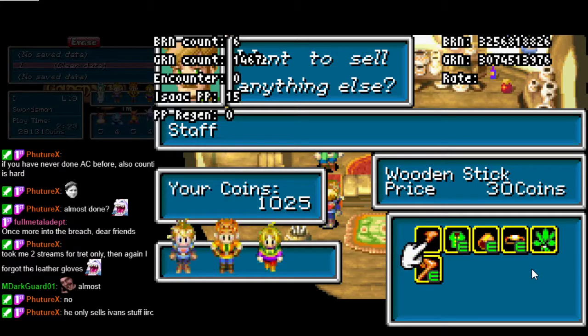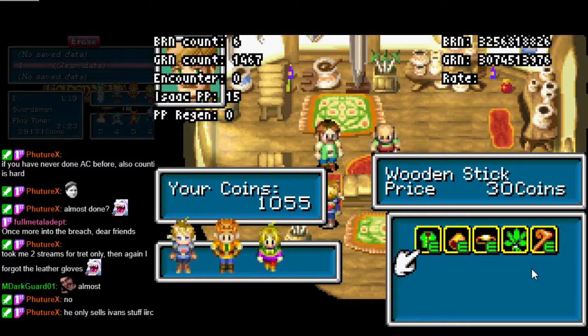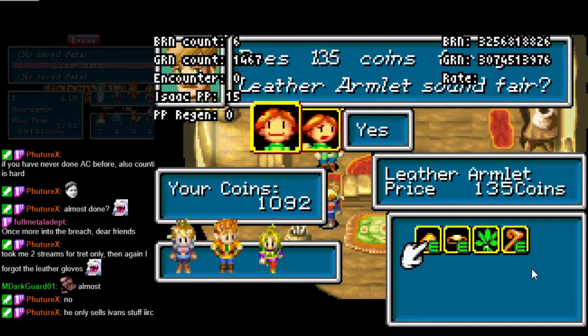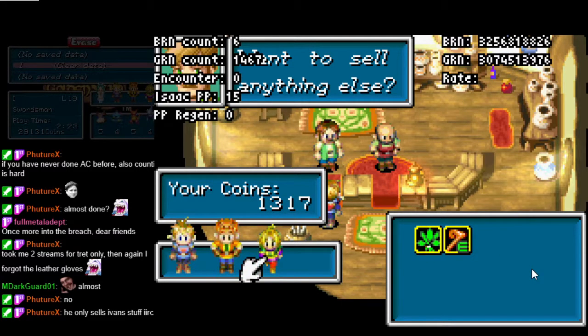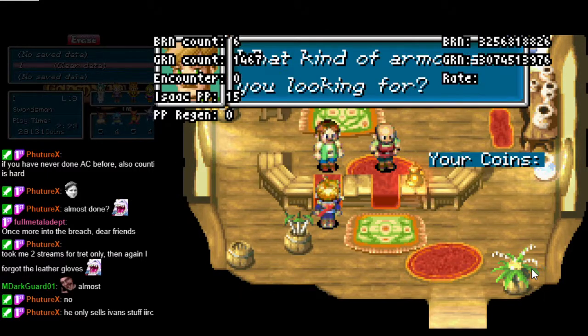Pop over to Ivan and sell everything on Ivan except the herb. You can sell the herb, but it doesn't change anything. We need about 1,300 gold — we have 1,317.